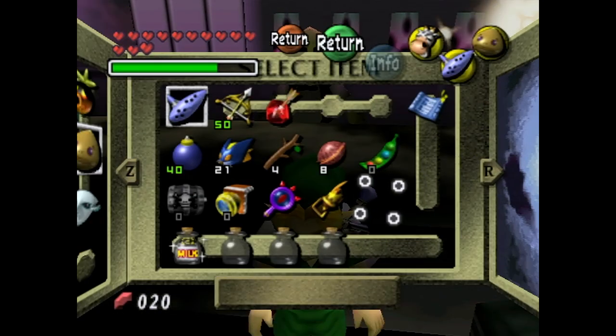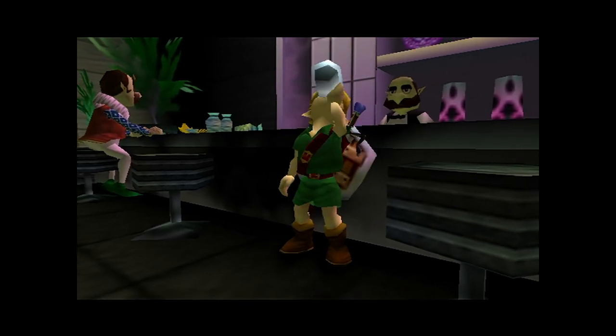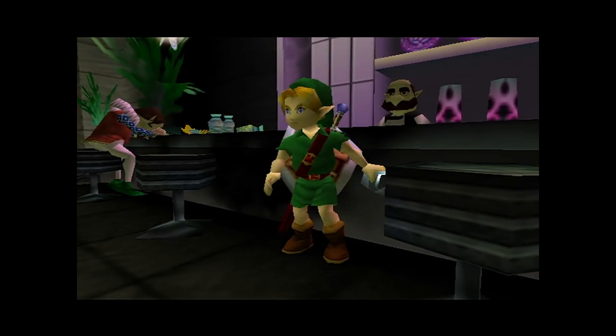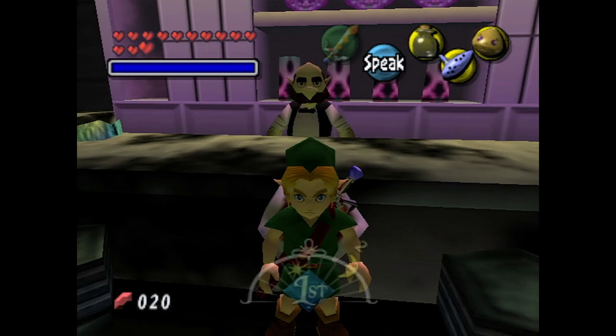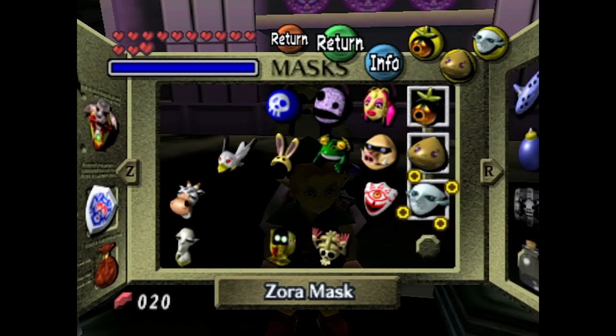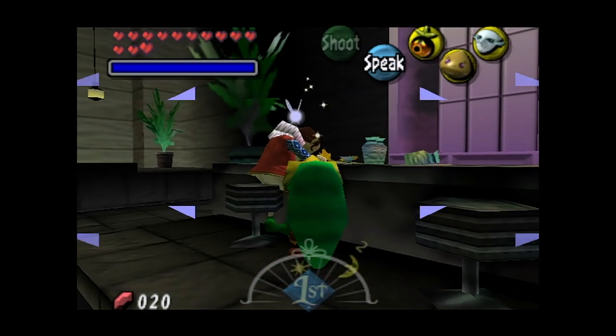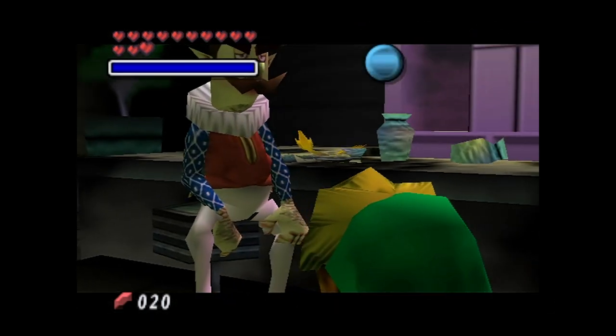Let's go ahead and take off this mask because I don't really need it at the moment, and let's drink up. There we go — that's a lot of magic power. Now at this point I'm going to equip all three of my transformation masks, and let's start off by putting on the Deku Mask. First things first, before we do anything else, I'm going to talk to this guy. He's very drunk — on milk, that is.